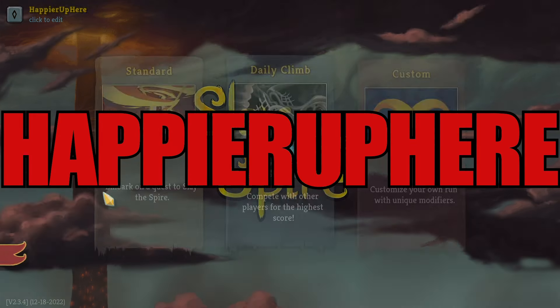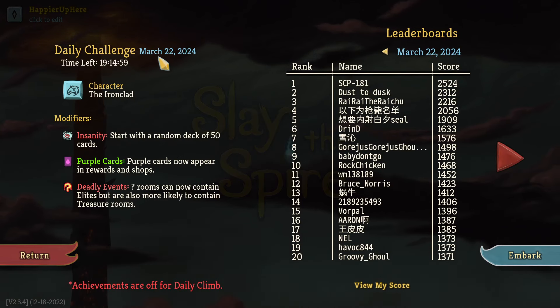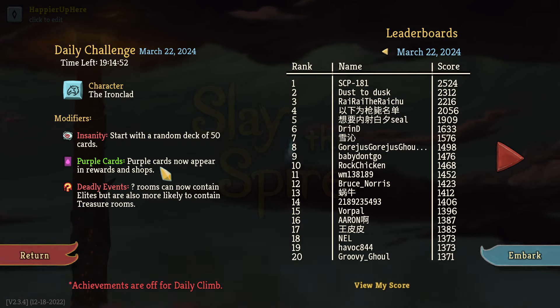Hey, welcome to Slay the Spire! Playing the daily challenge for March 22nd, 2024, with the Ironclad and the modifier Insanity. Started with a random deck of 50 cards. Purple cards appear in rewards and shops, no repair in rewards and shops, and Deadly Events.